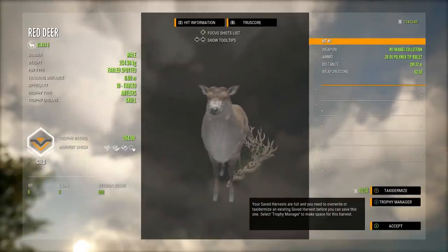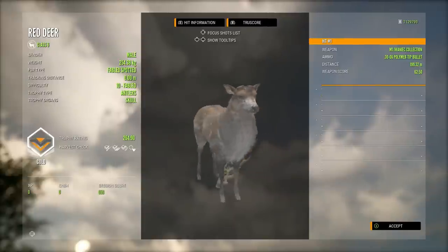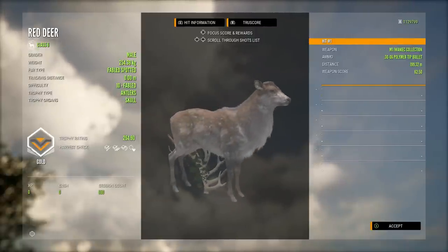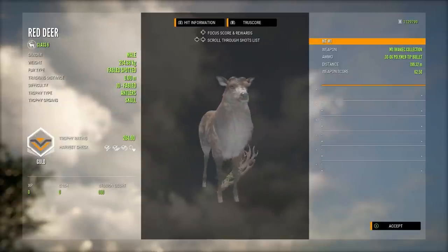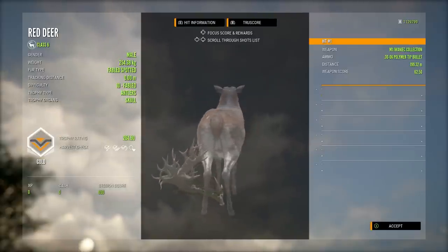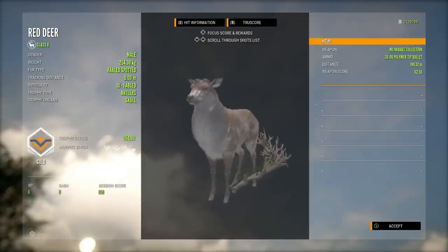Picking him up, you can see he is a fabled spotted level 10 red deer. His weight was 254.38 kg and he would have been a 264.90-scoring stag. But unfortunately, because the game doesn't register this as having been hit in the vitals, it only gets the gold medal. It also doesn't show the antlers on the head — it's almost like in multiplayer when you pick up something someone else has shot and you see the antlers on the ground. Something really interesting I noticed was that the shot info — the weapon, the ammo, the distance — is actually from the mythical stag I picked up earlier. So the mythical stag's shot info is showing on this screen, even though I obviously didn't shoot this guy.